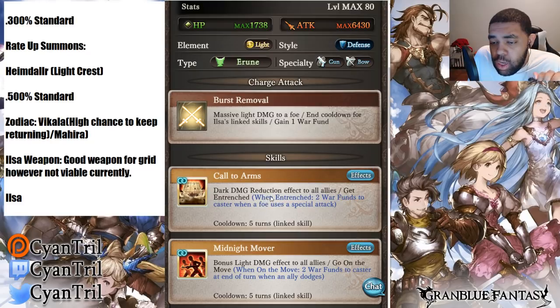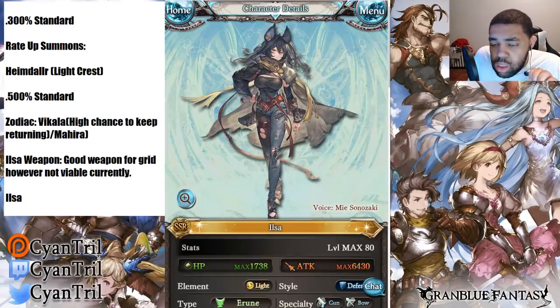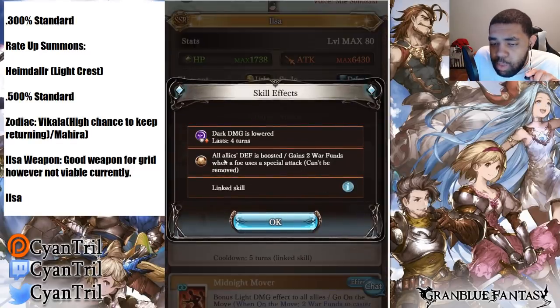This does not stack with Hallowed Mal, by the way. Get Entrenched: two war funds to caster when a foe uses a special attack. Entrenched is a perma buff — whenever she's entrenched, all allies get a permanent defense boost and it cannot be removed.